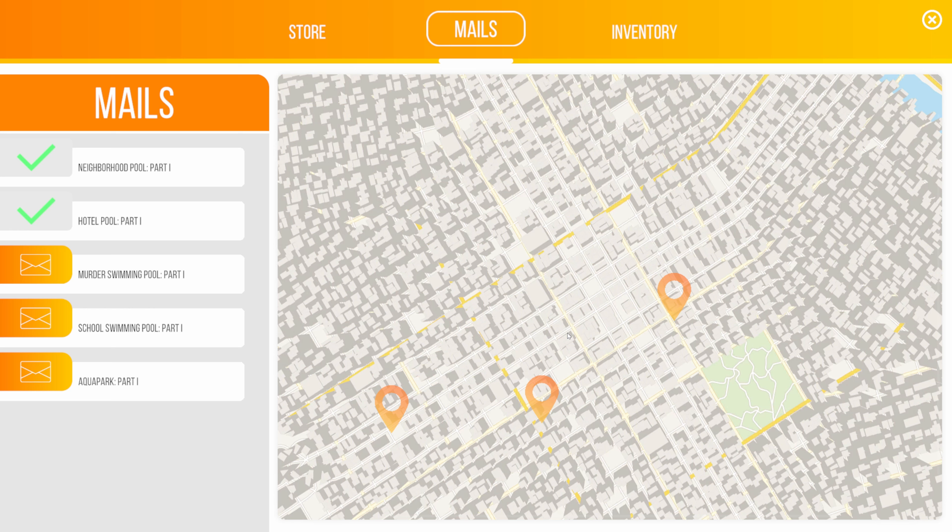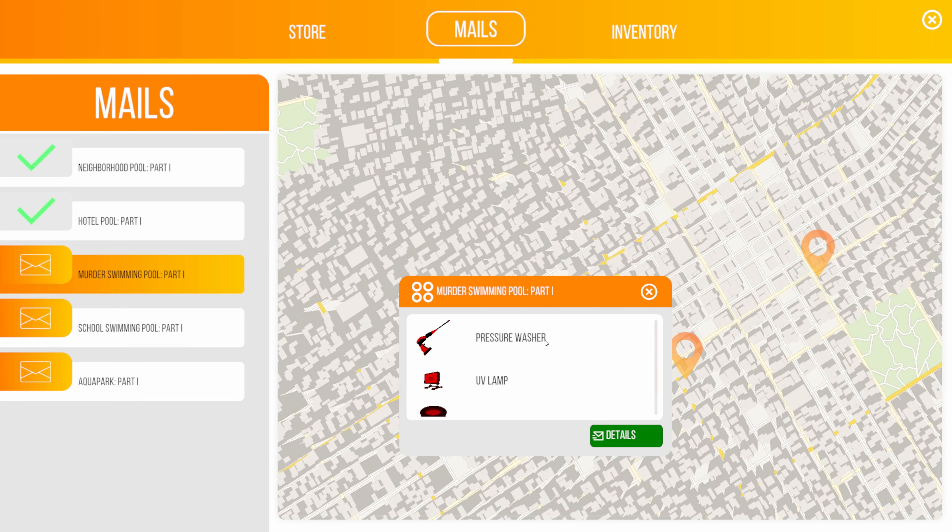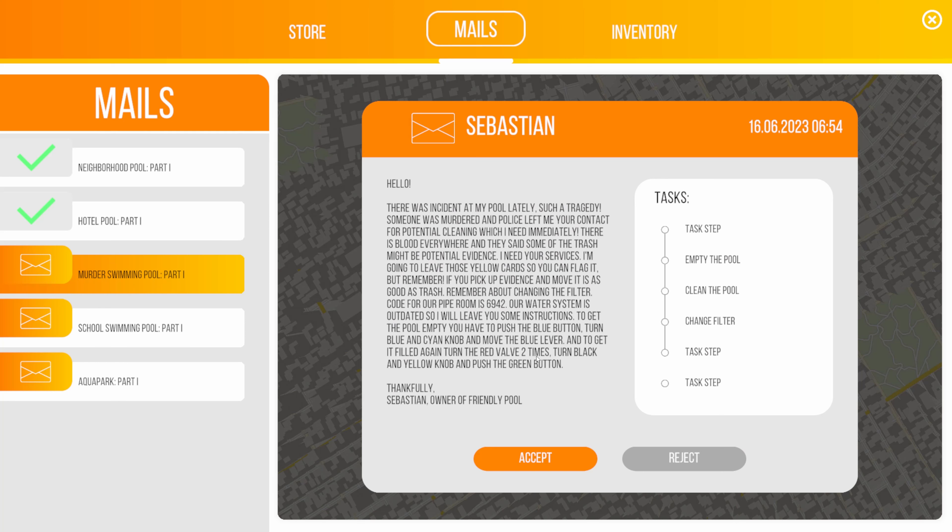Now we're going to move on to the murder swimming pool, part one. I should tell you I've kind of started this job once already and it wasn't going well, so I'm going to try to redo it. I've already bought the materials — we need a pressure washer, a UV lamp, a filter, and the attachment for the pressure washer.